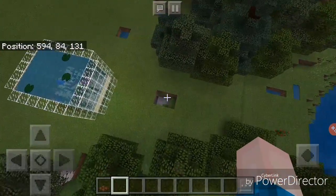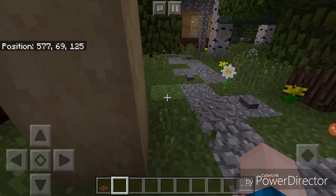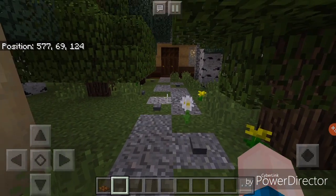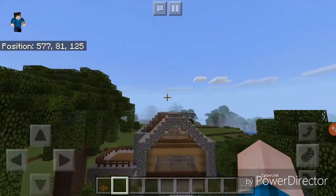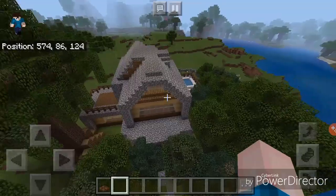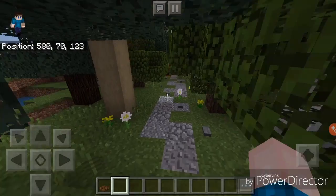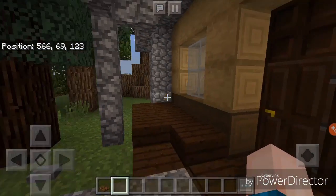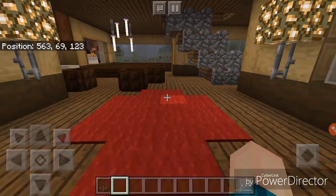Alright, let's get right into it and go through everything. If this video gets 10 likes, then I will redstone-ify this house. But right now it's just normal and regular — no redstone anywhere, except for pressure plates here and there. Here we got a little porch area.